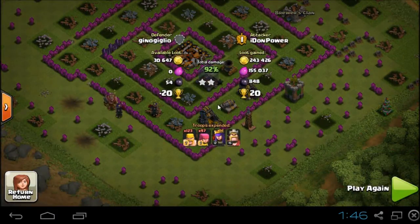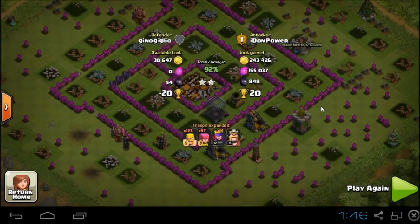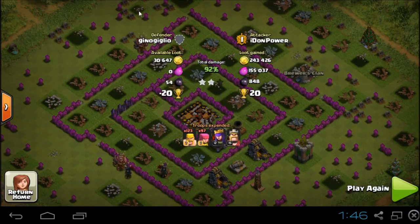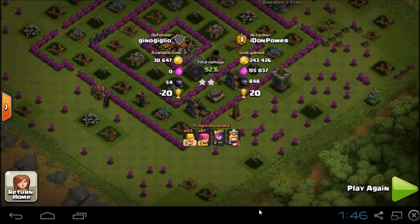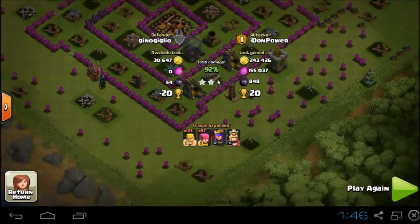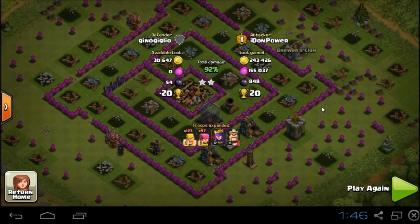As you can see, there were two more gold mines left in there — I could have taken the last 30,000, but it's okay. 243,000 gold, 155,000 elixir, and 848 dark elixir. Two stars, 20 trophies — perfect. This kind of town: he spread almost all his defenses outside, which was really silly. I don't know why people do that. He put his Inferno, his X-Bows, and his Town Hall inside, but left lots of stuff outside. He didn't protect his town properly — maybe he ran out of walls.